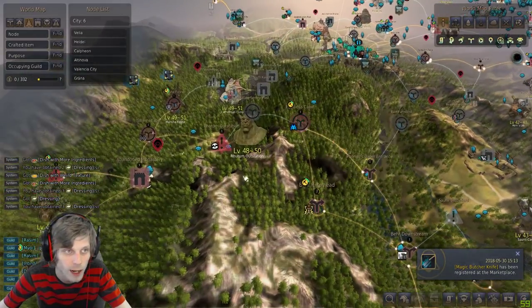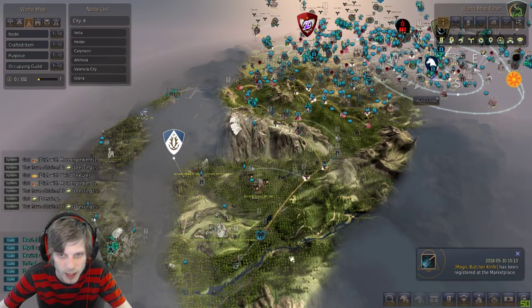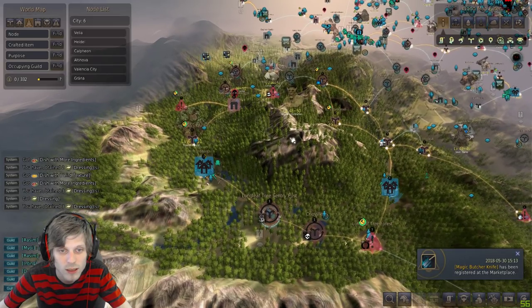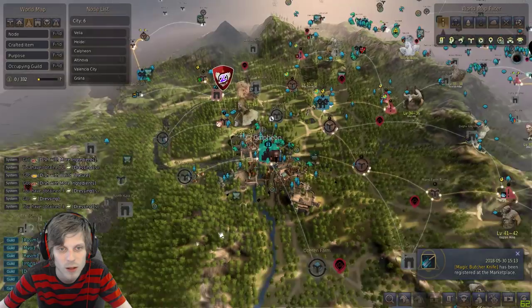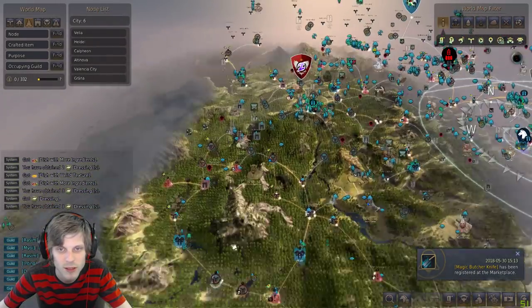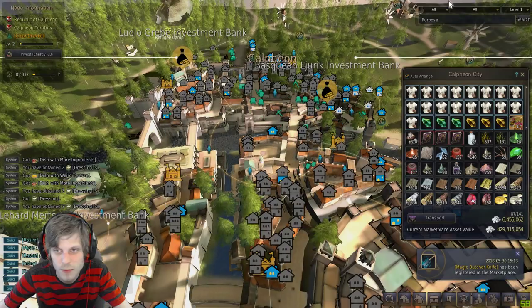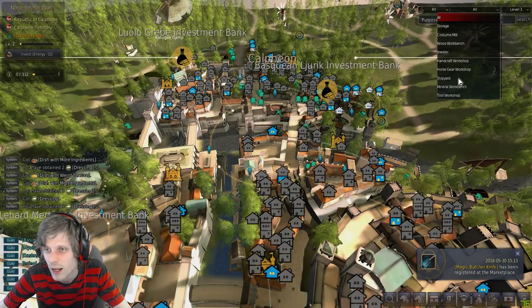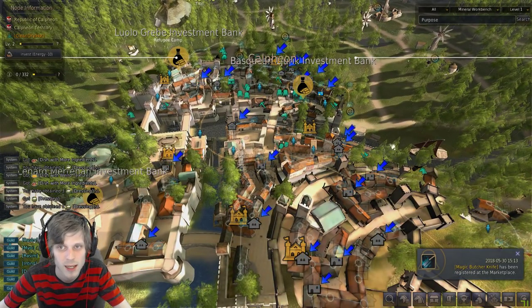You have a couple of options for where to make your crates. The farther away you are, the more money and XP you'll get. However, I went with the location where I could make the most workshops in the most CP-efficient way. Calpheon, in my opinion, is the best trash crate method because there are so many workshops available there.